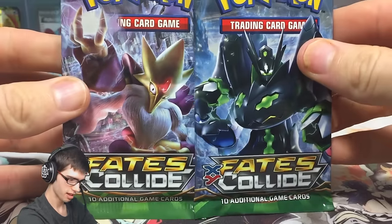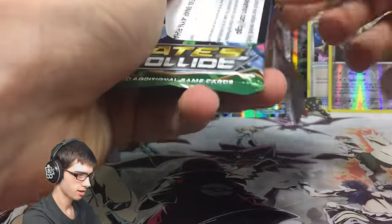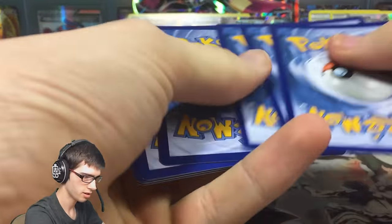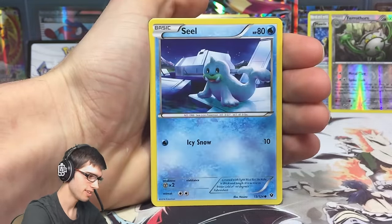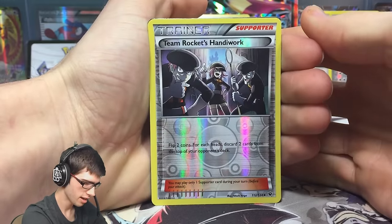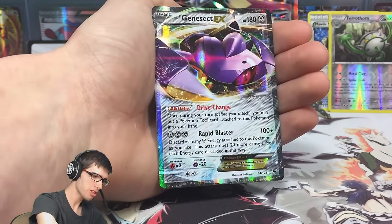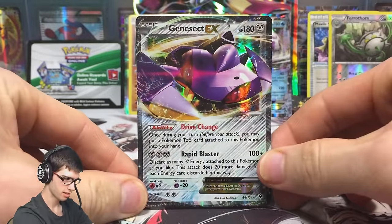Three pulls out of five packs - that is solid. Let's move on to these last two Fates Collide packs. We'll open Zygarde first and save the mascot pack for last. We've got a Snivy, Celios, Fennekin, Whismur, Seel, Audino Spirit Link, Random Receiver, Helix Fossil Omanyte reverse, Team Rocket's Handiwork, and a Genesect EX! This is a really good box - let me know in the comments your luck with these Mega Mawile premium collection boxes, because this is insane!